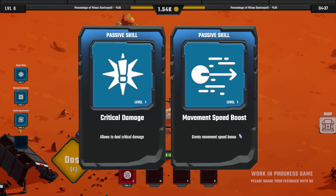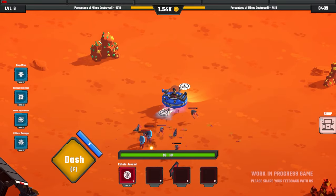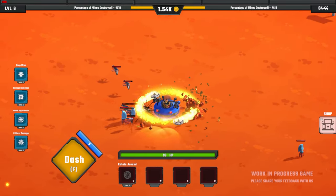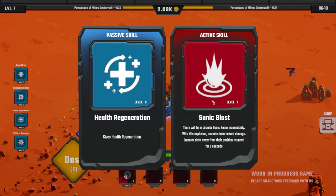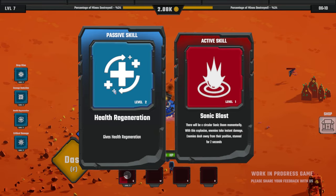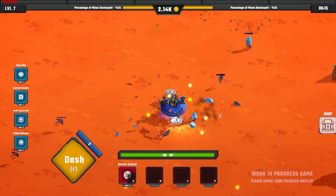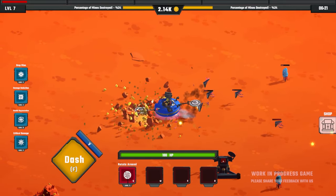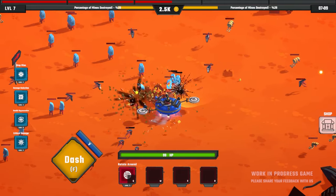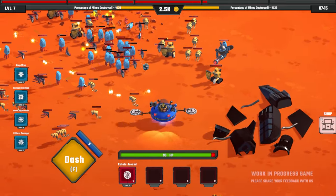Critical damage allows us to deal critical damage, or a movement speed boost. I think let's go with the critical damage. Movement speed boost, obviously that would be quite good, but we can always just dash away. We can upgrade our health regen to level two, which honestly feels pretty good, or Sonic Blast which would give us another active skill, but I think health regen level two will be good. Let's try to keep our health as high as we can, because I want to get to 100% of this map completed and we're only at 24% at the moment. So a little bit of health regen is going to go a long way. I don't feel like they're stacking up like they usually do, but there are getting a lot of bots — we're getting overwhelmed, completely surrounded.